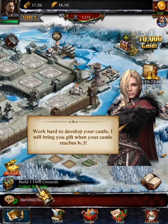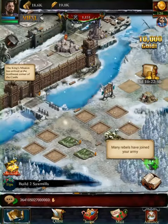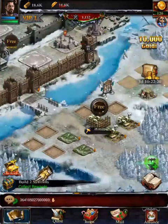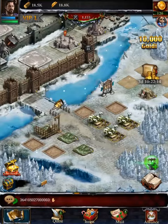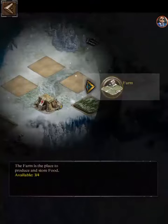We're told to develop the castle and bring a gift when it reaches level three. Let's collect these rewards and get the sawmills going. I want to build three sawmills because I know the tutorial will ask for it eventually. I'll also build another farm and try to build a hospital — nope, can't build one yet. We'll go ahead and build a military tent because I know that's coming up too.